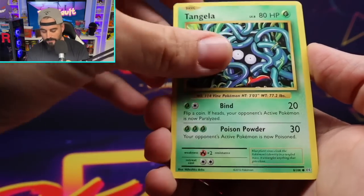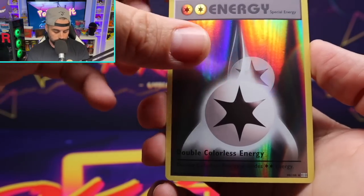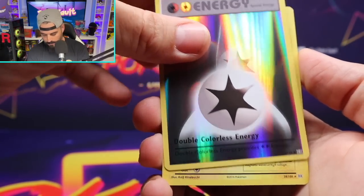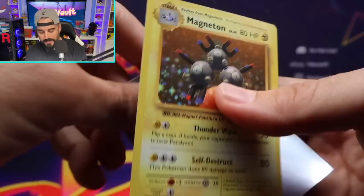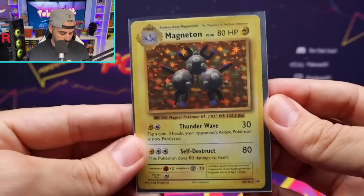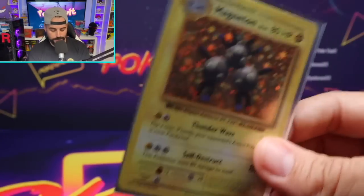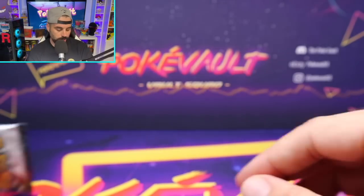All right, let's see if we can get our first hit out of Evolutions here. Wouldn't mind a reverse holo Charizard if you know the one I'm talking about. Boom — there is our first hit. That is a holo Magneton, not the most crazy expensive card, but definitely happy to have it. We actually need this in a PSA 10 in our regular Base Set collection. All right, let's put it off to the side.